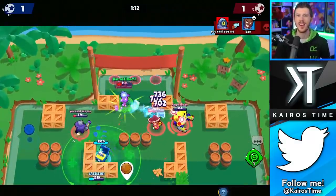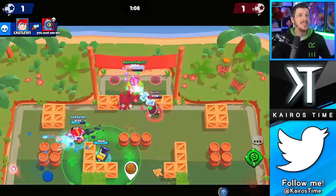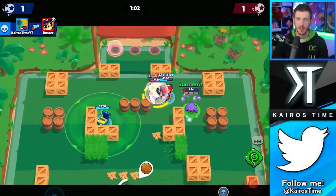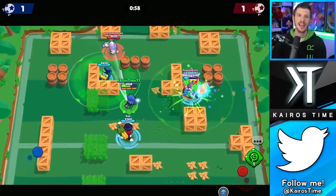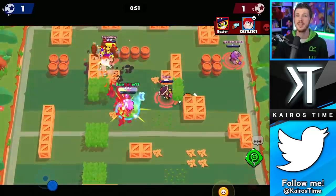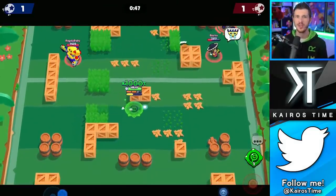For his gadget, absolutely use Lollipop Drop. It may not give his teammates permanent invisibility, but it lasts long enough for the entire team to have a big advantage, especially if the enemy team doesn't counter it. For his gears, Shield is an obvious choice since he's very likely to take damage when he sneaks up on enemies, and pairing that with Damage is another really obvious choice because Leon is very likely to be dealing damage below 50% health — he gets close and personal to his enemies.